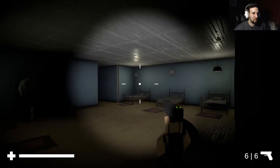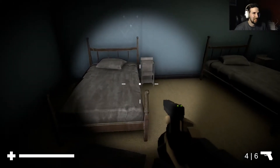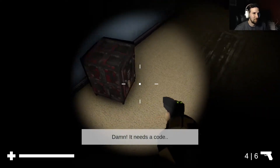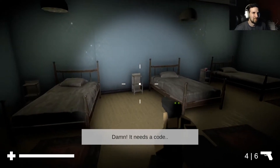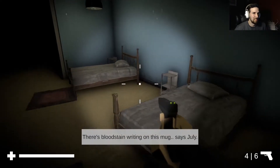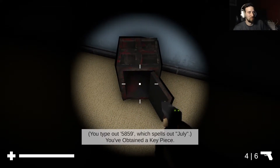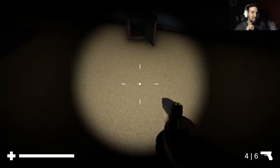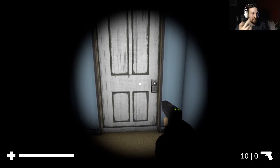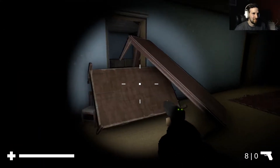Oh, this is a different room. We're up to five rooms — that's good. This is a cool-looking room with all these beds. I need a code — what code? The blood stain writing on this mug says July. Is that the code? You type out 5-8-5-9, which spells July on a phone pad, and you get a key piece. That dude was fierce — they did really well with the sound design because I could hear someone on the right.